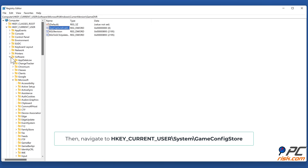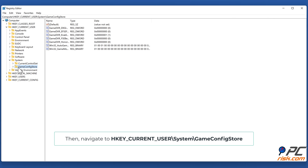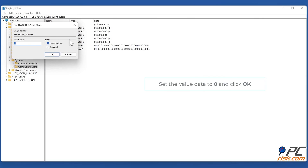Restart your PC, then navigate to HKEY_CURRENT_USER\System\GameConfigStore. In the right pane, right-click GameDVR_Enabled and click Modify. Set the value data to zero and click OK.